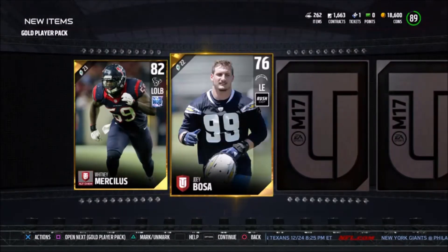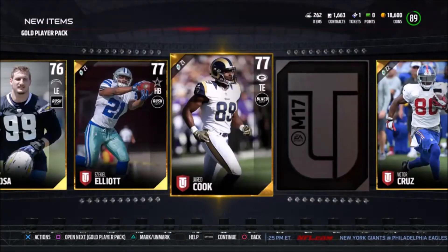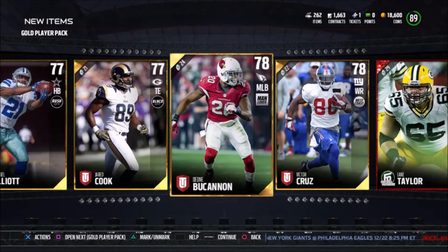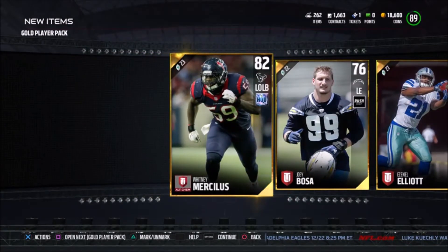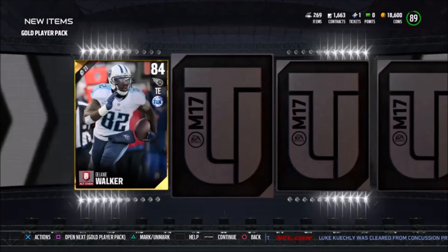We have Whitney Mercilus, Joey Bosa, Ezekiel Elliott which was the 91, and Von Buchanan. So we got one elite out of this pack. Let's jump right into the second one — here we have Lane Walker.